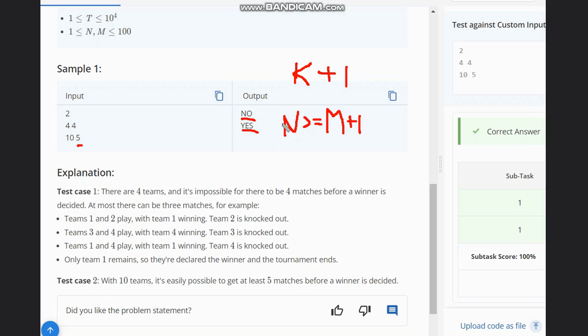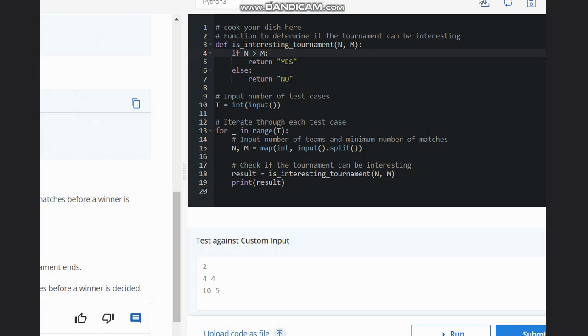Checking this: for N=4, M=4 — is 4 ≥ 5? No, so we output No. For N=10, M=5 — is 10 ≥ 6? Yes, so we output Yes. Hence, just return Yes or No depending on this condition. The Python code is simply: if N > M, return Yes, else return No. I hope you all understand this solution. Thanks for watching.